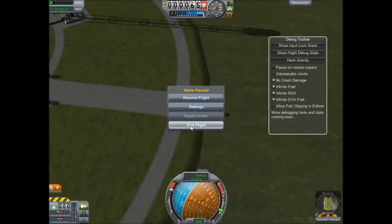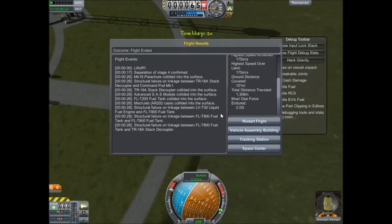Let's just take a look at how many G's that was. And in flight, that was 2.0 G's — that doesn't make any sense to me. But like I said, this is just a basic overview of the debug toolbar.